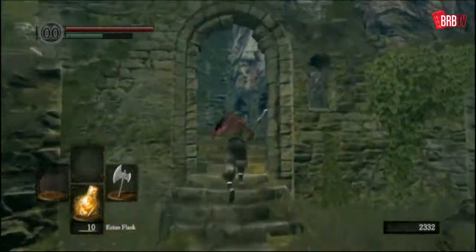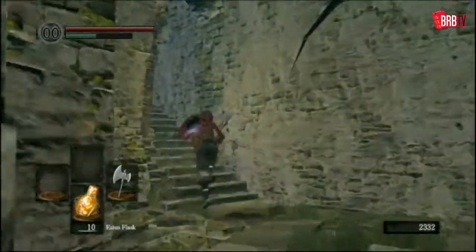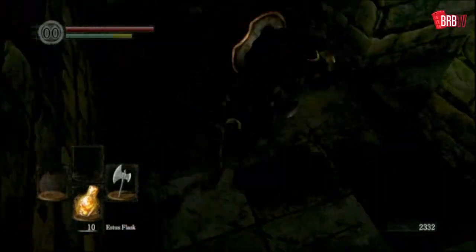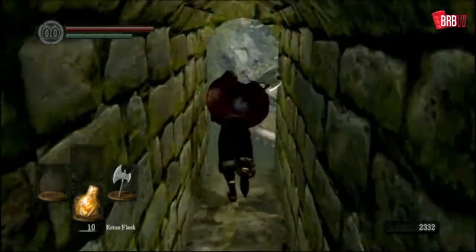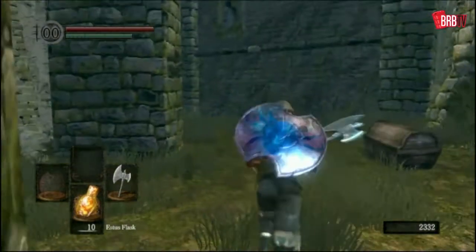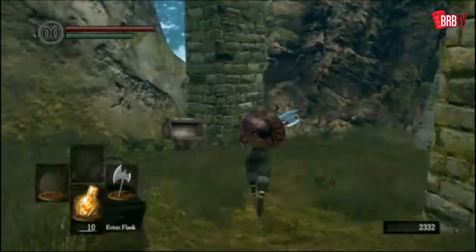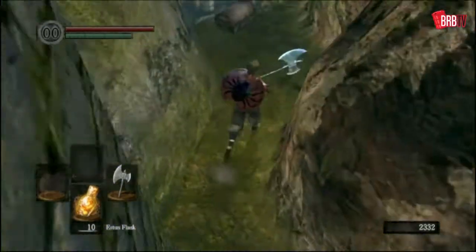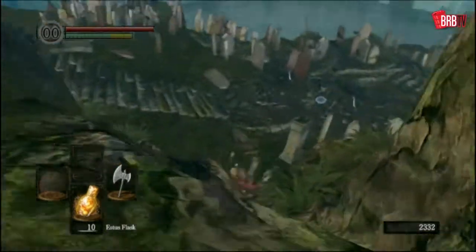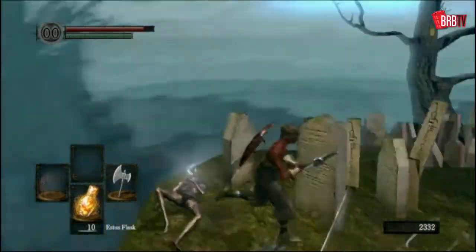That was some humanity. I'm not going to bother with the firebomb over to the right there this time. I will be going to get the Homeward Bones at the very least. I'm going to roll up here to where these elevators are. There's also if you're a cleric or whatever, there's some stuff in that chest, and in this chest there's the invasion soapstones if you ever want to jump into PvP. I'm not going to do that in this video — I probably won't even turn human at any point.